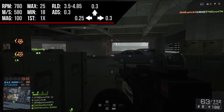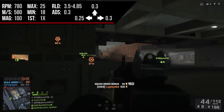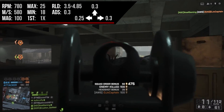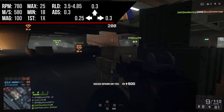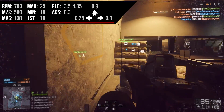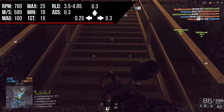Now let's talk about the aiming down sight accuracy of this weapon — it is 0.3 degrees, which is pretty standard for a light machine gun. It's not quite as accurate as an assault rifle, which comes in at 0.2 degrees, but we have a very low recoil to balance that out.